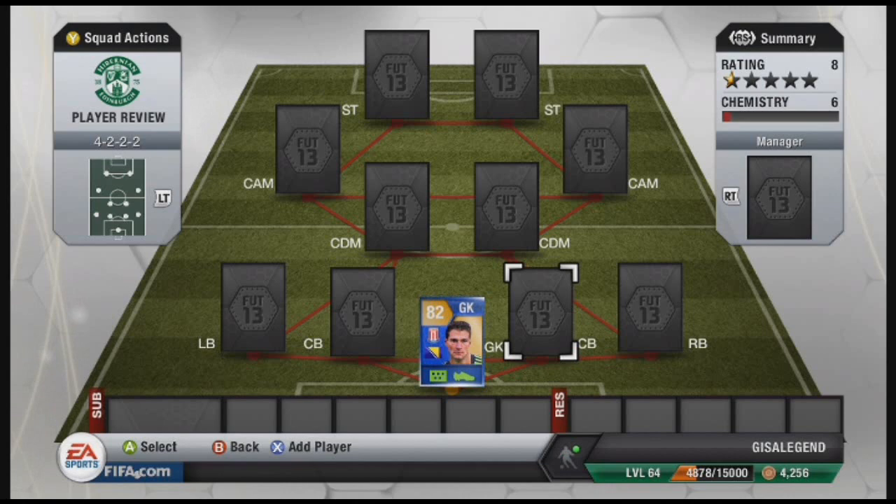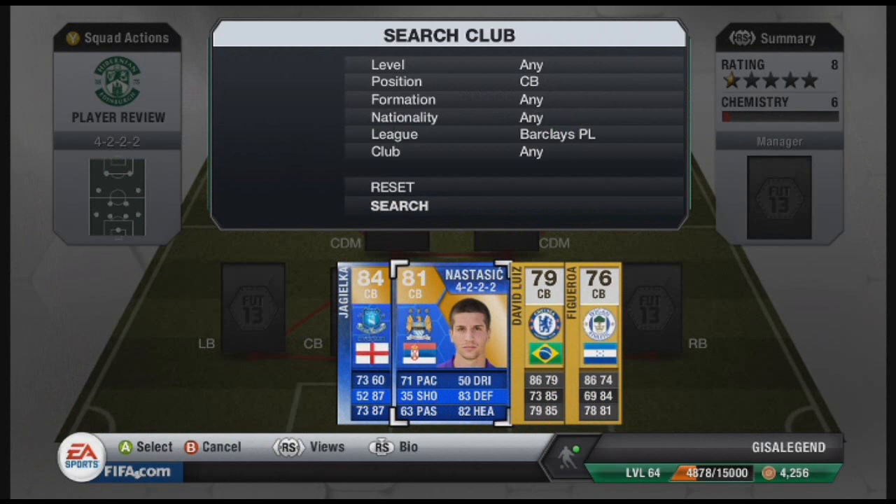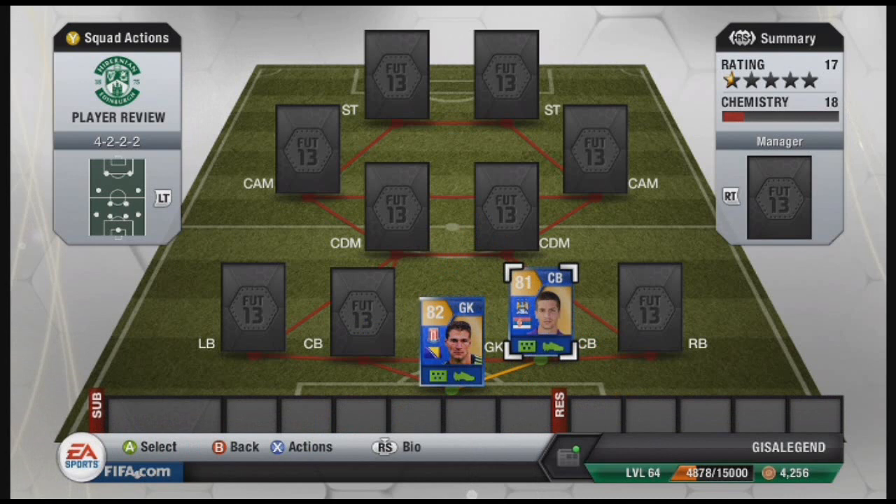Our first of the two centre backs is Nastasic. He plays for Man City of course — 81 overall. We tried to go for Williams but Nastasic's price seems to be a bit better just now for potential resale if we try to sell him, because Williams just seems to have a fluctuated price just now.